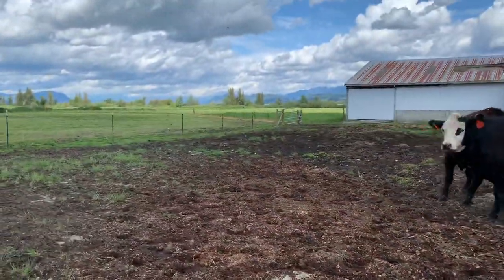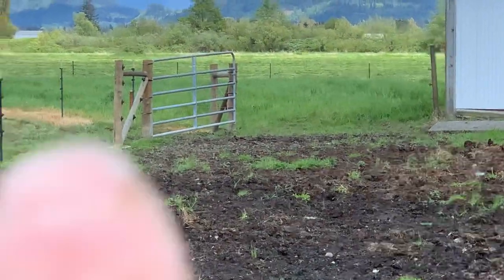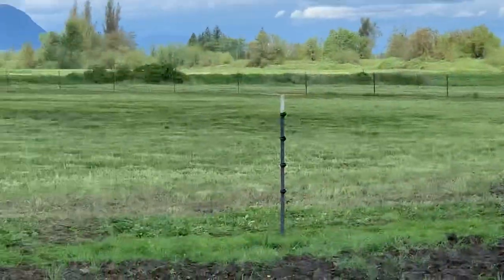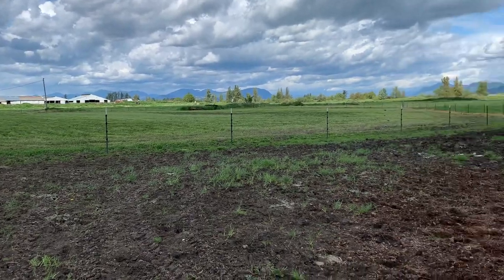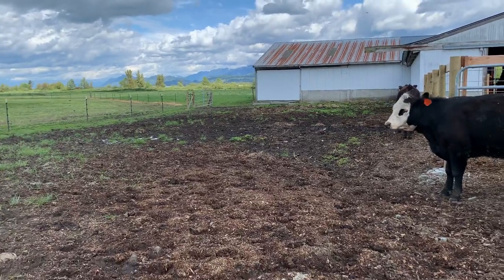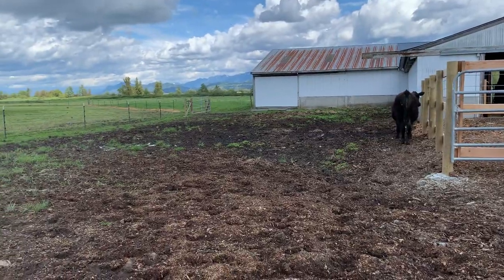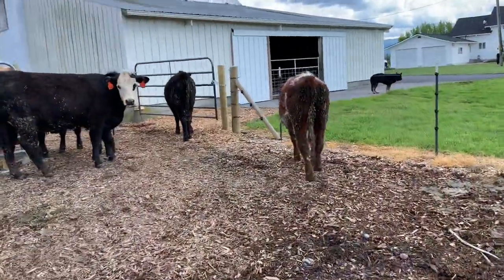Over here, that gate is on a hinge in the middle and it just swings back and forth. I have two fields. I just clipped this one today and pulled them off of it — they graze it down and I don't want to over-graze, so I just rotate them back and forth between my two fields. They're almost the same size. This is my north field and it's about an acre and a half, and then the other one's about two acres.